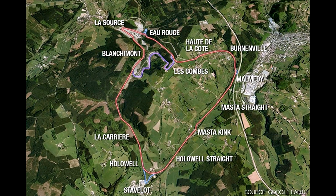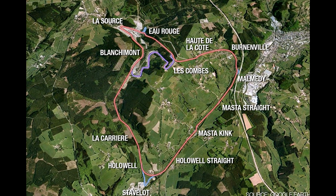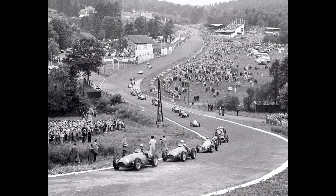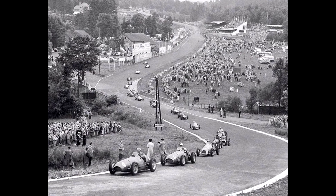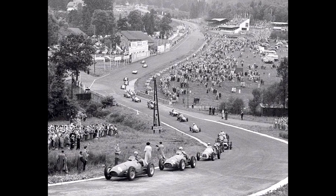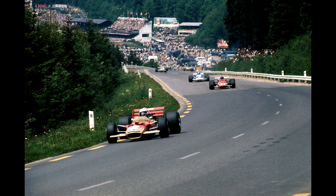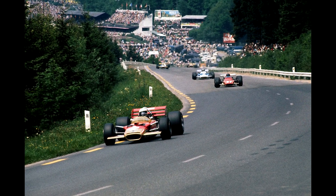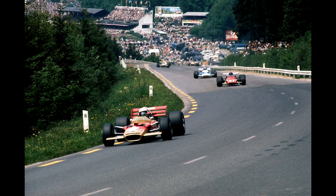Spa used to be an absolute monster of a circuit. While it's still awesome, it's honestly really short compared to what it used to be. At the end of the Kemmel Straight, it used to go left instead of right, leading towards Malmedy and the absolutely fearsome Masta Kink and Stavelot. At 14.1 kilometers long, this was an extreme test for the drivers.